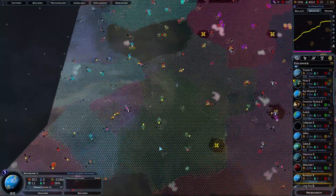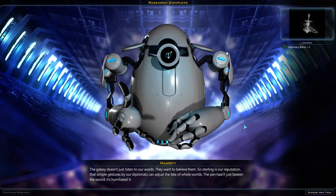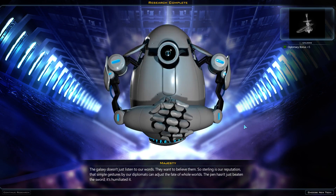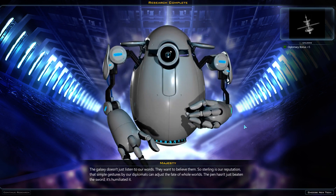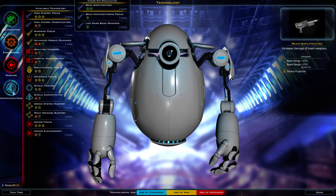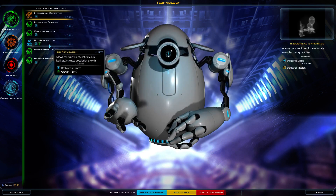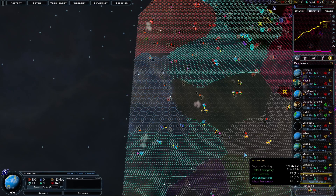There's the Thalen — I was thinking they were in another place. Research: Majesty. The galaxy doesn't just listen to our words — they want to believe them. So sterling is our reputation that simple gestures by our diplomats can adjust the fate of whole worlds. The pen hasn't just beat the sword; it's humiliated it. I like it. Colonization, lossless farming, and Zeno irrigation — bio-replication, why not? I think we're probably all maxed out on all of our worlds by now.